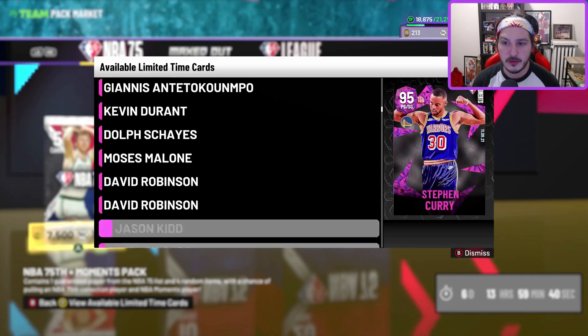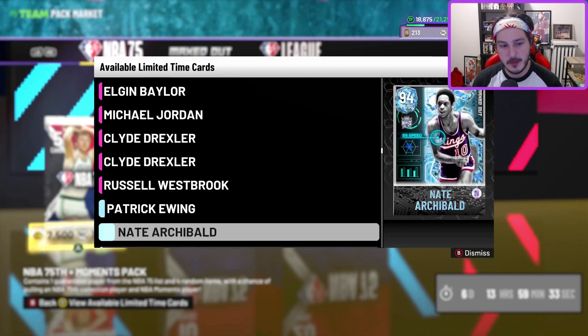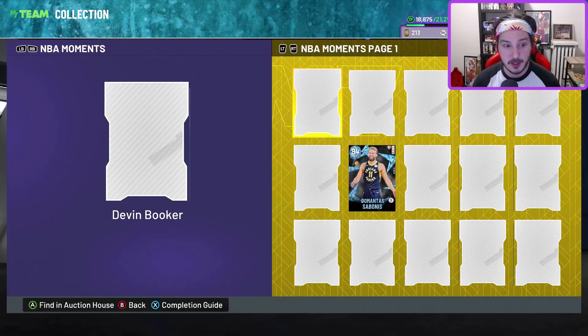That would be super cool if they did it that way — like next week they drop the 60s version where the three new NBA 75 cards are 60s cards and it's all 60s guys, then 70s, 80s, etc. The pack odds have been horrendous for me, but a lot of people are having great luck. We've seen a lot of cards fall in value, so let's start with the actual cards that came out today.